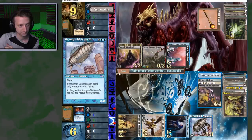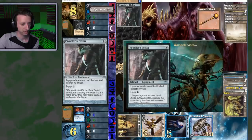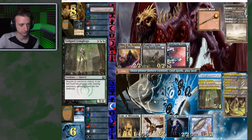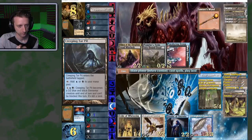We'll probably still go with the flyer though. Prowler's Helm — equipped creature can't be blocked except by walls. It doesn't help him right now since I'm about to murder you. You have one blocker on the ground, at least 5 in the air. If I activate Creeping Tar Pit, you're dead. And your hand's empty. Yeah, I got you.